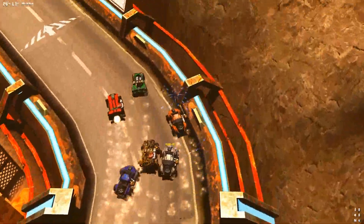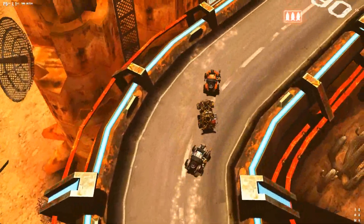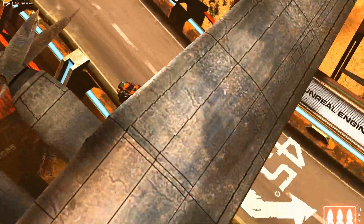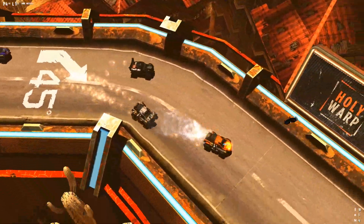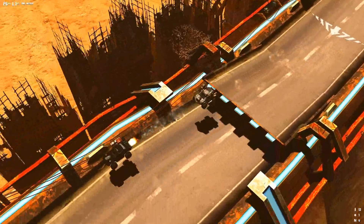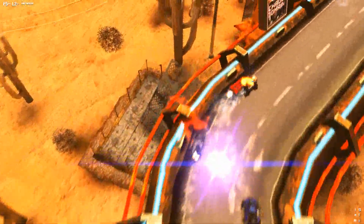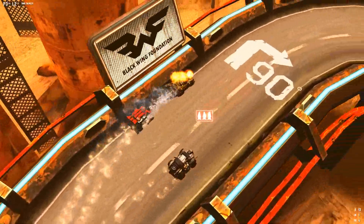You use the up arrow to accelerate, down to decrease acceleration, and left and right to turn. As you turn, the car kind of brings you back to center — so if you tap left you'll be gravitated towards the center of the road. It's kind of a driving assist. You also use Control, Alt, and Shift for your nitro and other weapons.